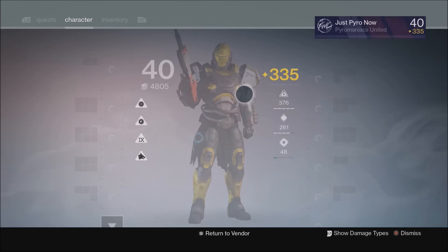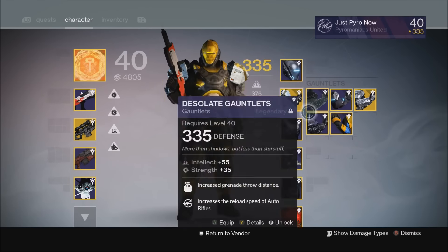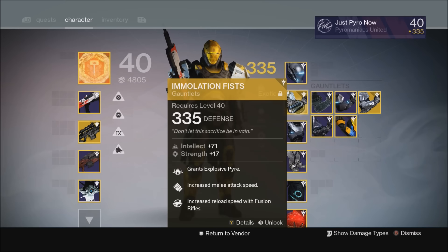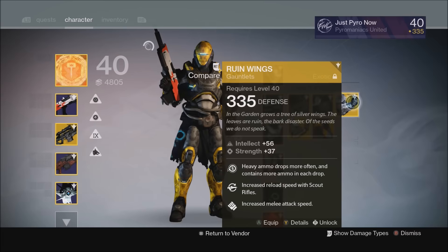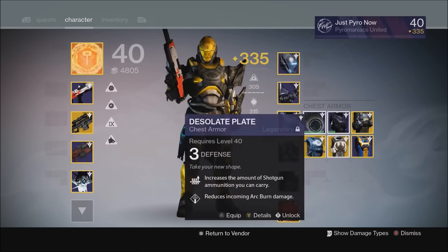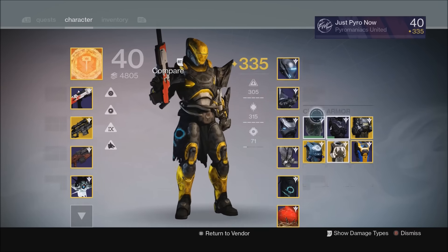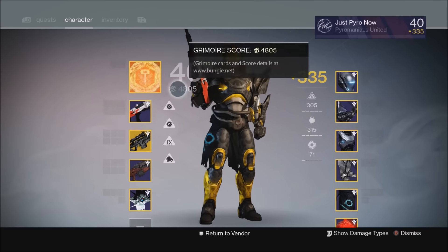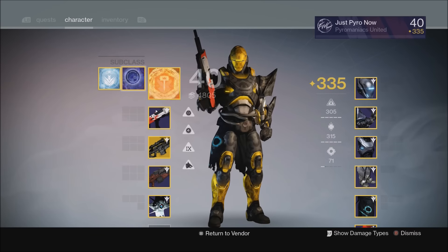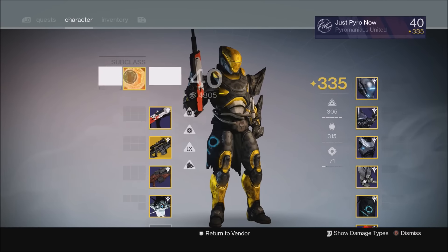As far as other exotics to pair with Sunbreaker, Immolation Fists is the only one actually made for this subclass, so that's the only one we'll talk about. You could use Rune Wings, Twilight Garrison, Crest of Alpha Lupi, and so on, but since those work with any subclass, they're not class-specific and I don't really cover them. Moving on to the last subclass — Striker.